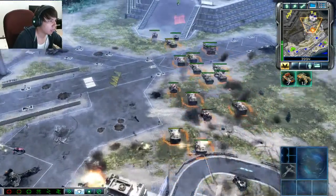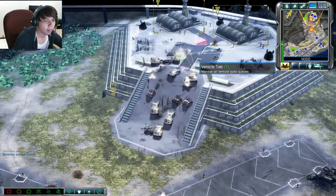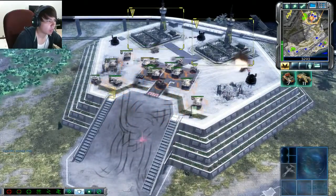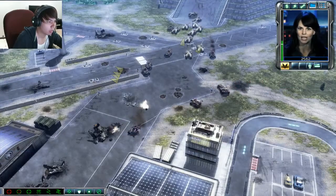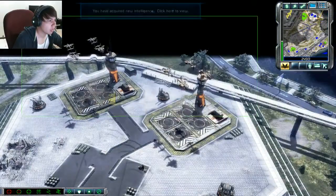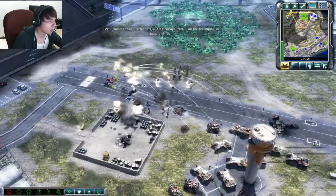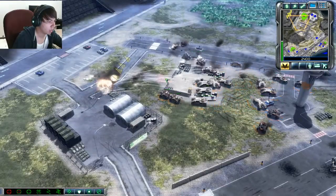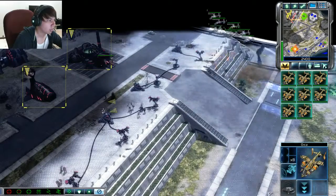Operations underway, standby for assault. Hit him, hit him right away! Great job rescuing the airfields, Commander — now you have access to Orcas. I recommend you use them to help take out that Nod base. Thanks for finding us a place to land, Commander, we were almost out of fuel. Skull Squadron, let's help the Commander take back our airfield. Intelligence data updated. Commander, with the airfields recaptured, call for transport is now online — it's a unit ability on all infantry and most vehicles, allowing them to call an Ox transport, useful for getting units past natural barriers and ground defenses.